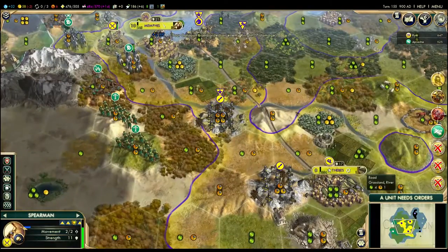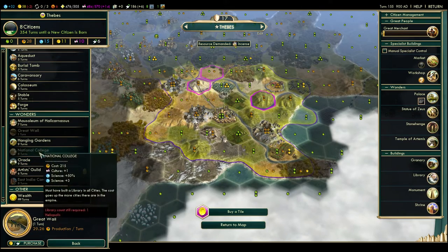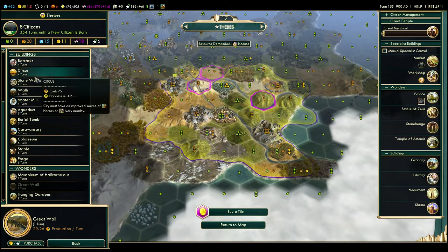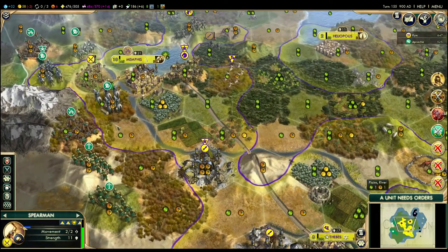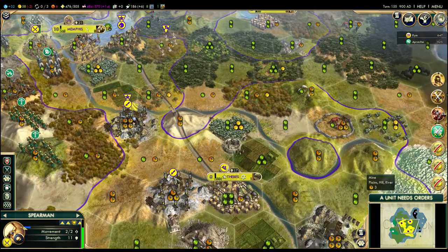I can probably build a Circus Maximus. I'll let the great wall finish because that might help me, then I'll shift into the spearman because that'll be done in one turn. And then I'm going to immediately after that build a circus. As for these guys, he'll have to move them into the forest to attack me, so I think this guy is actually better off staying here.